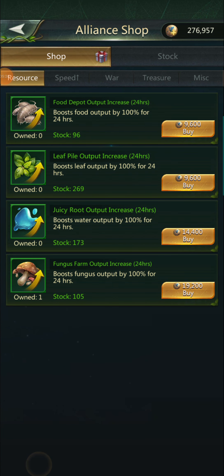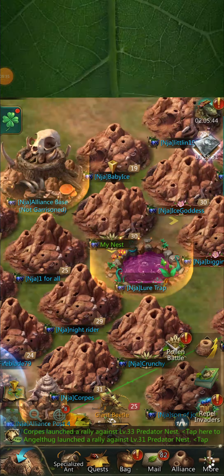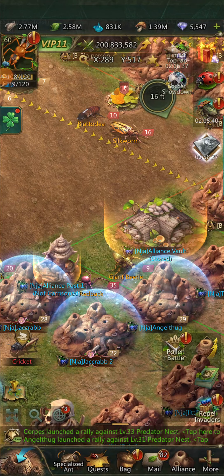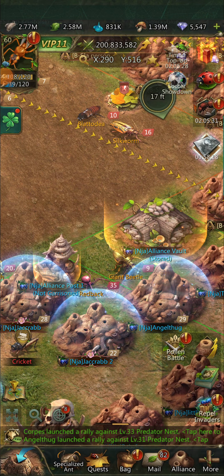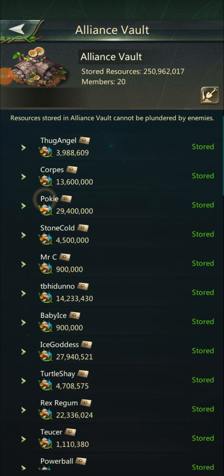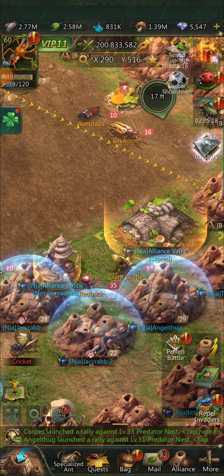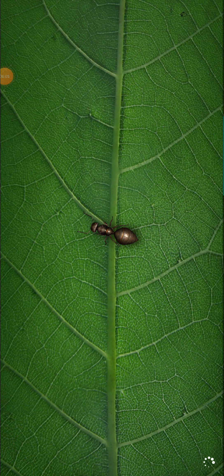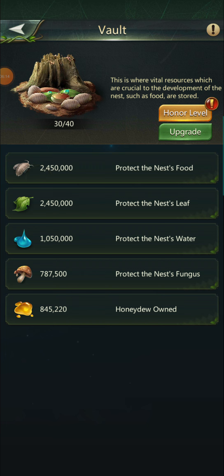When you leave an alliance, anything in the alliance vault goes with you — it's sent to you slowly. If you have a ton in there, like Pokey has 29 million, and you leave the state without spending it, you would lose all of it above your vault level.